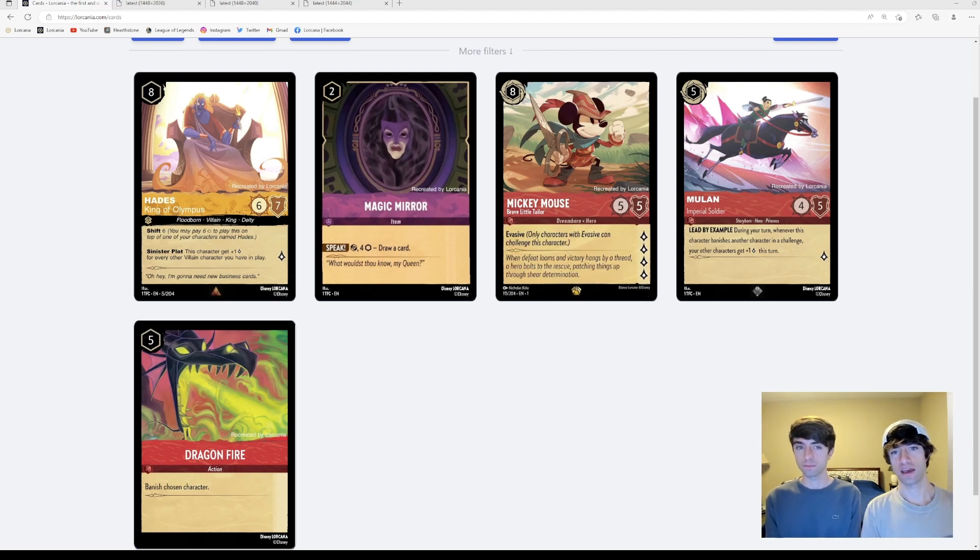On this page you can see Hades, Magic Mirror, and Dragonfire do not have the flourish around the cost. Those are the only three cards revealed so far that do not have that flourish — every other one does.